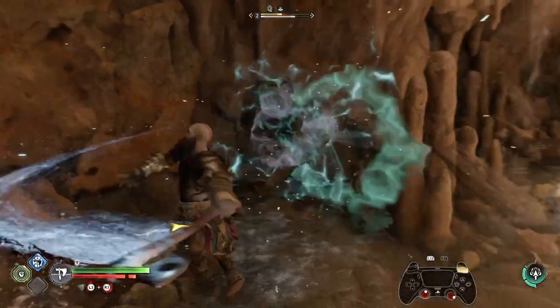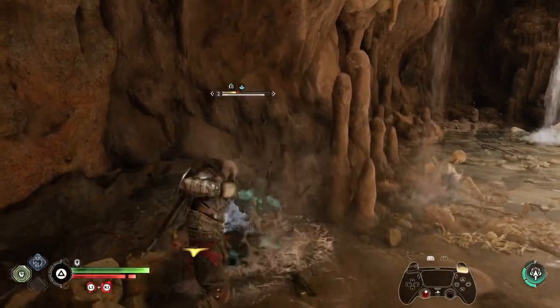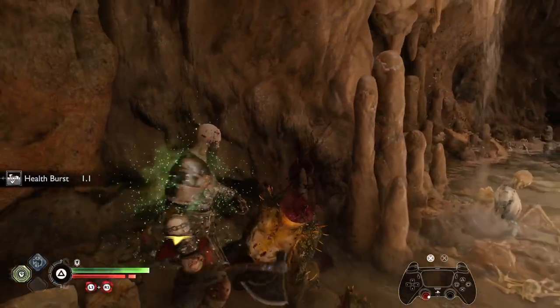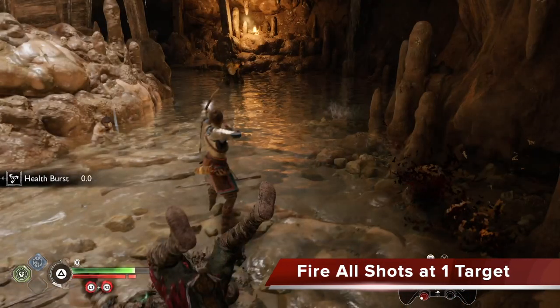So we go in there, keep them in the air, juggle them, get that 40% bonus twice, go into our melee — they're stunned — and then we just tap R3, finish them off, and get our health burst.